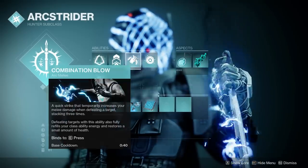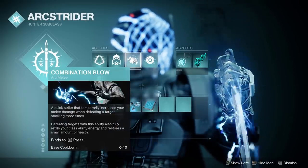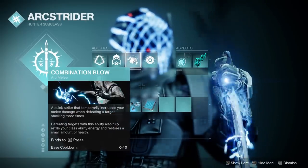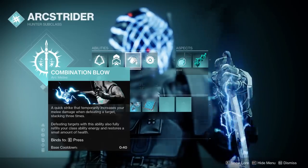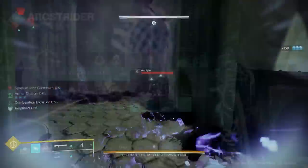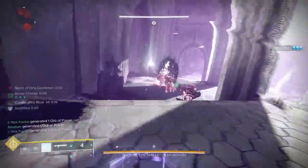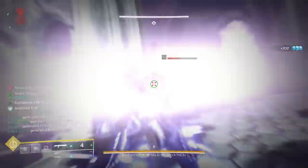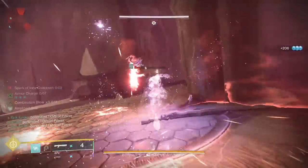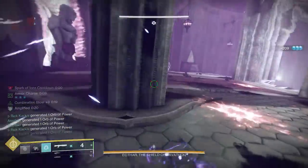We're combining that with Combination Blow, because defeating targets with this ability also fully refills your class ability energy and restores a small amount of health. So every time we get a melee kill, we recharge our class ability. We use our class ability, we get our melee back, and it is an endless and incredibly powerful loop.